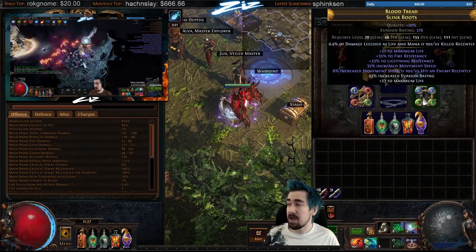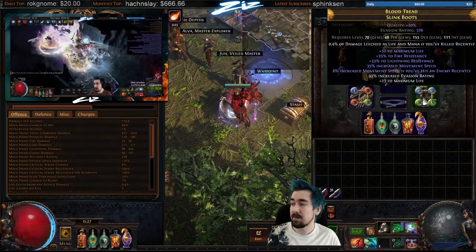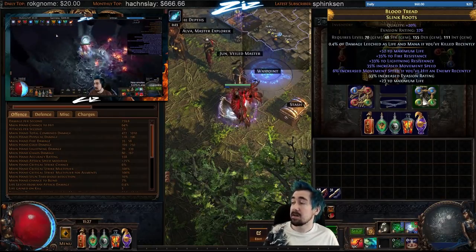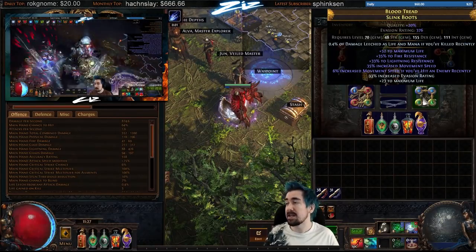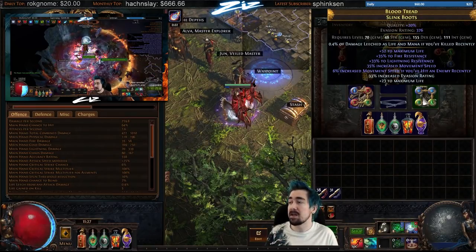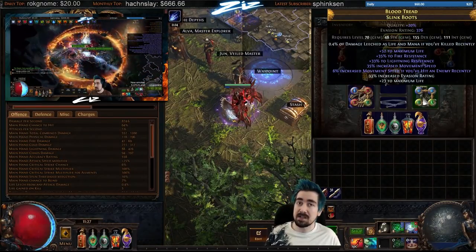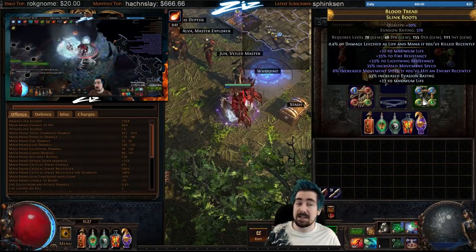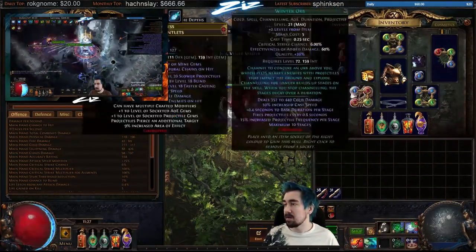The boots I made with a Pristine fossil and Shuddering fossil at item level 86 — you can get 35 movement speed and then 6% if killed recently from Shuddering. Leech on boots is something you really want: either buy boots that already have it and re-craft, or you can run Cruel Labyrinth over and over — anywhere from 1 to 40 attempts should get it. The difference between Merciless and Uber Lab is just 0.1%, so no big reason to run those since they take a lot longer.